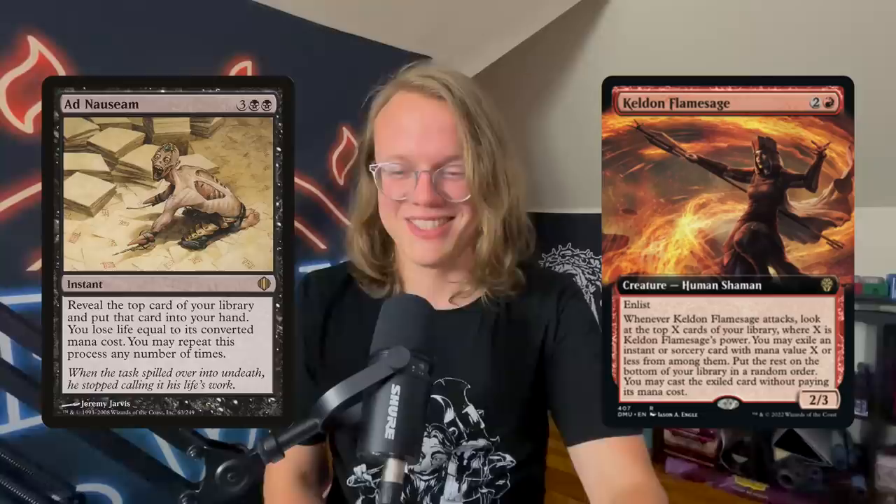Our eighth card is Keldon Flamesage — two and a red for a 2/3 Human Shaman with enlist. When you attack, you can tap another non-summoning-sick creature you control and add its power to this creature's power. When Keldon Flamesage attacks, you look at the top X cards of your library where X is its power, exile an instant or sorcery with mana value X or less, put the rest on the bottom, and cast the exiled card without paying its mana cost. If your commander has three power, this thing can look five cards deep and potentially cast Ad Nauseam for free.